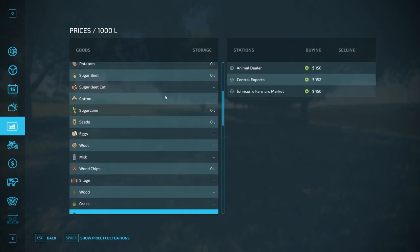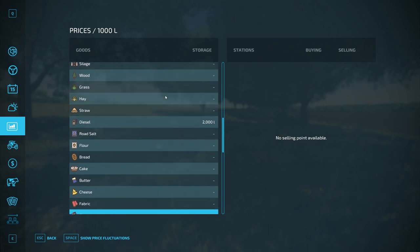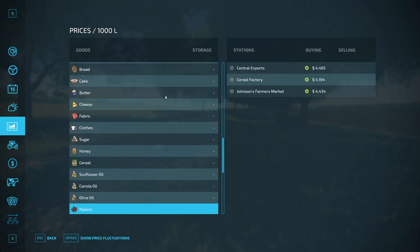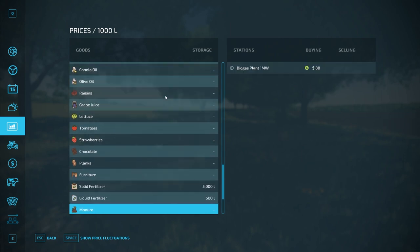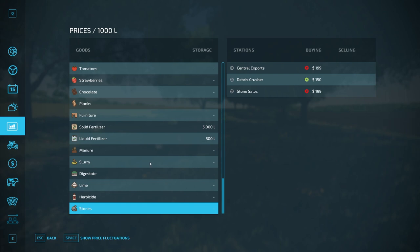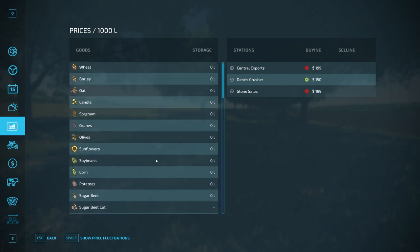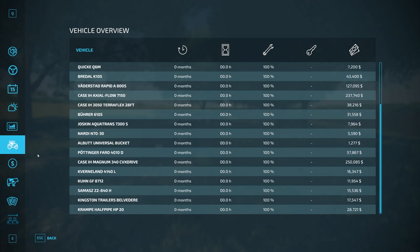You can use the YouTube features to slow this video down if you want to see the sell points better, or pause at a specific product. I can see we own a little bit of diesel, and for most things so far there are sell points. We own some solid fertilizer and liquid fertilizer. There you go — we have silo storage for a lot of those different items listed there.